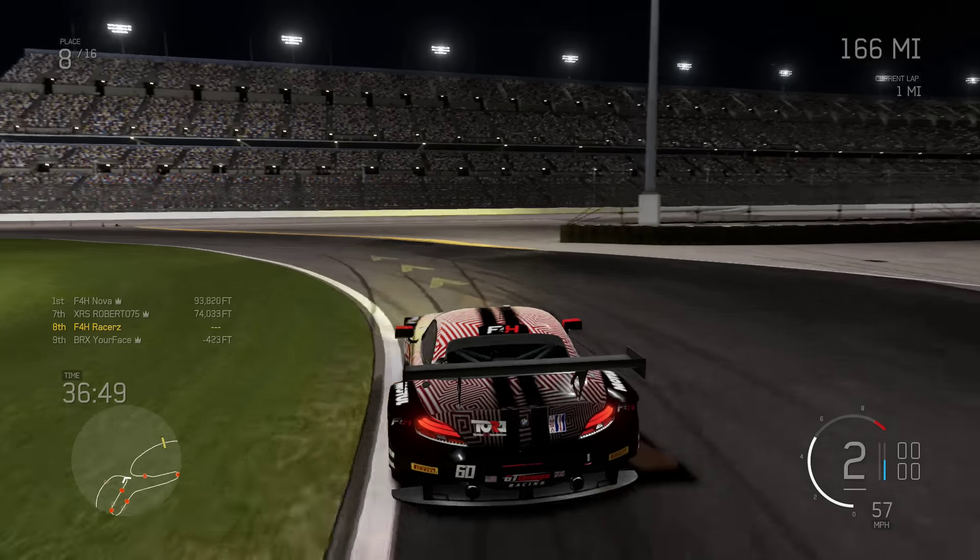Now you just have to think about this small but critical left hand corner onto the banking. This is a slow in, fast out corner. Brake early and ensure you hit this inside kerb. Every inch wide you go around this corner literally loses you about a tenth of a second off your time, so this is crucial to get right. Then get on the throttle as early as possible to get a great run up the very long banking.